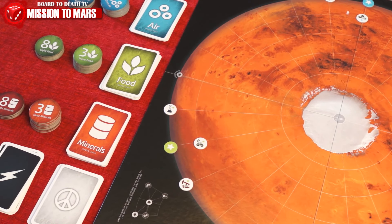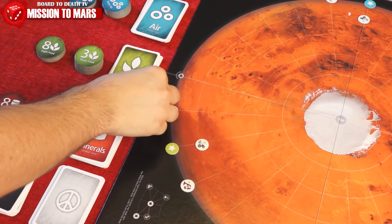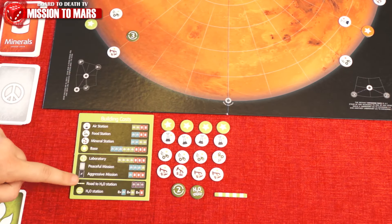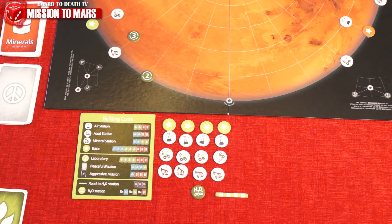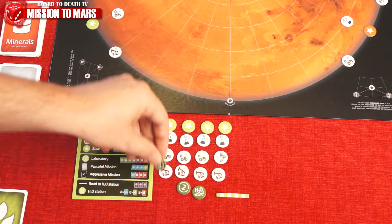If you roll the skip again on your next turn, you choose which resource card to take for each turn missed. After the dice roll, if you haven't rolled a miss, you can do several actions in any order. You can trade resources to the bank — four resources of the same type can be exchanged for one of any type. Laboratories improve your ratio to three to one, or two to one if a second lab is built.